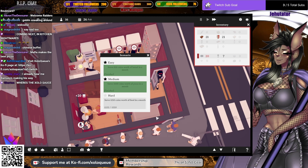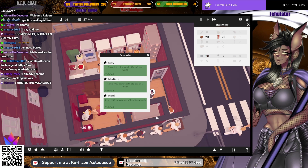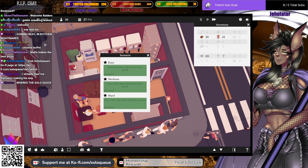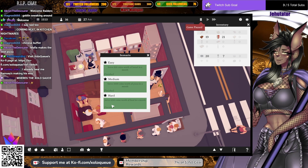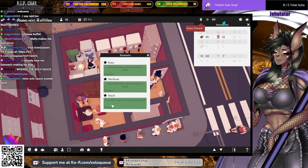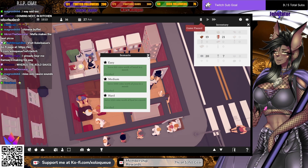Oh guys, look — we got 1250 coins for the food in a month! Yes! We get to run a restaurant and pay the mob — yay, everyone please clap. I didn't think we were gonna make it. You know how long it took me to get this achievement? It took me several tries, and now that I'm running it with you guys somehow I made it. That's freaking awesome.